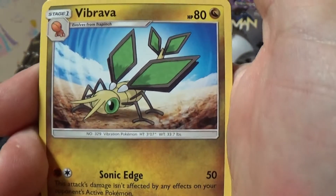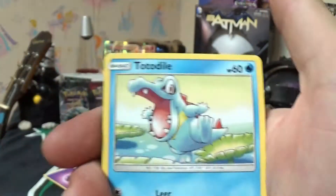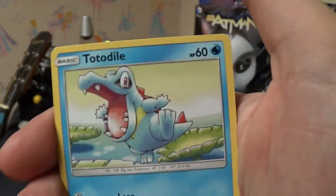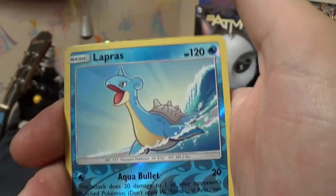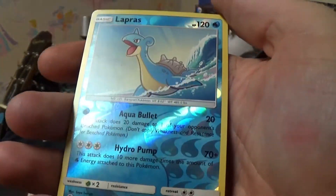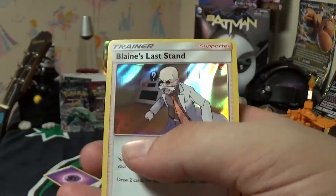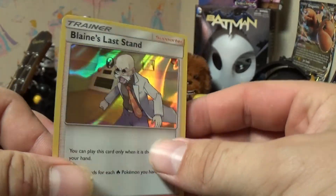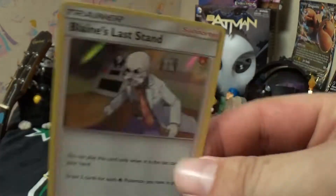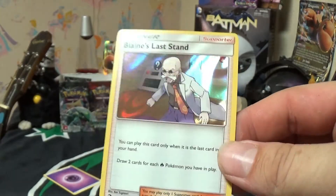Darmanitan. Vibrava. Magikarp. A different version of Jangmo. Totodile — he's an alligator, he's not a dragon. Swablu. I guess it includes the ones that also evolve into Dragon-type. A reversed Lapras — not bad to get our first reverse. I really like the artwork on that, it's really nice. And a Blaine's Last Stand holo. That is pretty cool, actually. I'm a fan. I really like reverse trainer cards. I don't think I've ever really gotten a holo trainer card that wasn't a full art. This set is a little different. I like this set.